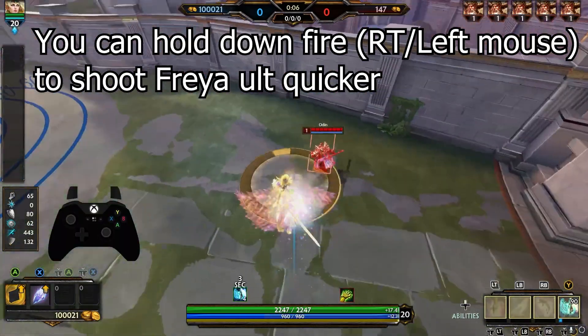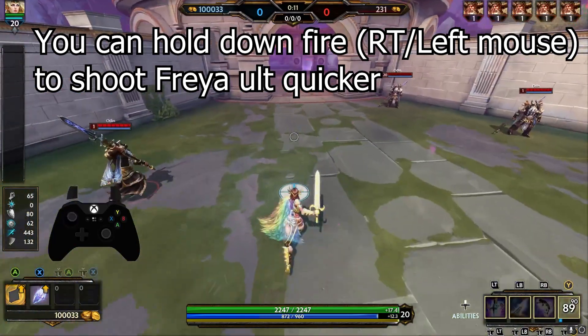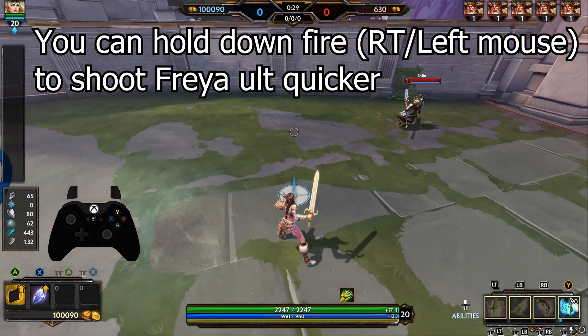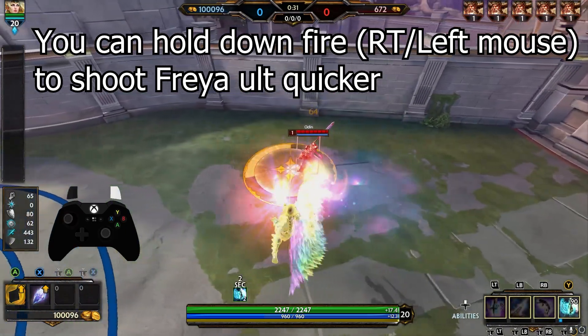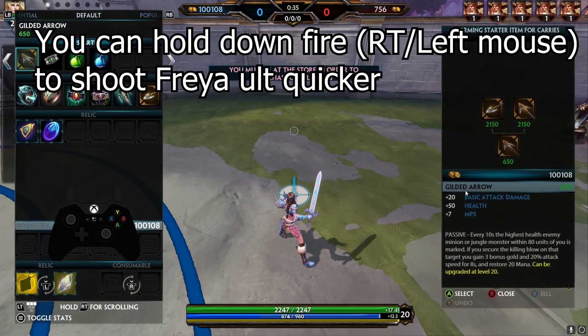With Freya's ultimate ability, you don't have to press the fire button every single time you want to fire an ultimate shot — you can just hold the button down. This is technically the fastest way to do it, but it is a bit more inaccurate. If somebody's CC'd or not moving much, this is the best way to go about it.